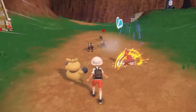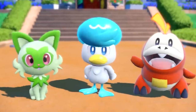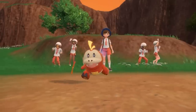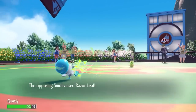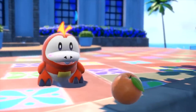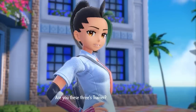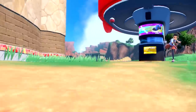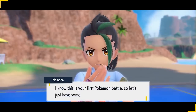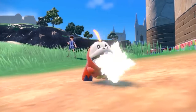Like every Pokemon title, Scarlet and Violet offer 3 new starter Pokemon. As you embark on your adventure through the Paldea region, you will be given the choice of one of these 3 starters: Sprigatito, the Grass cat-like Pokemon; Fuecoco, the Fire crocodile-like Pokemon; and Quaxly, the Water duck Pokemon. As your starter will accompany you throughout the entire game, it's good to think about which one you want to join you through the Paldea region.